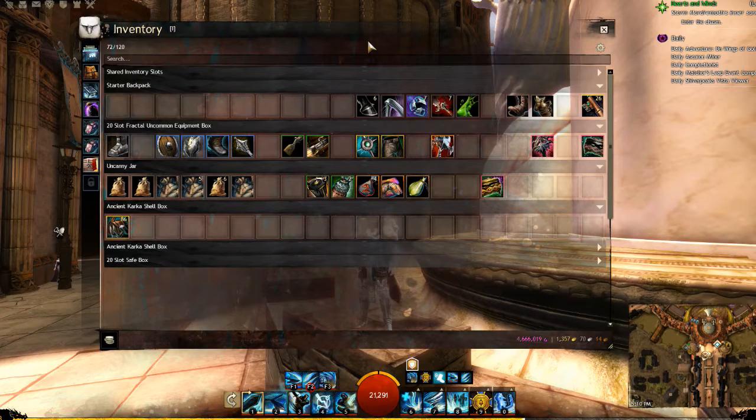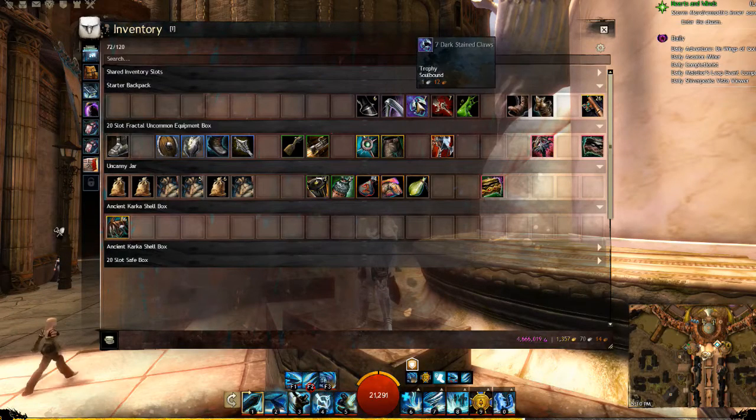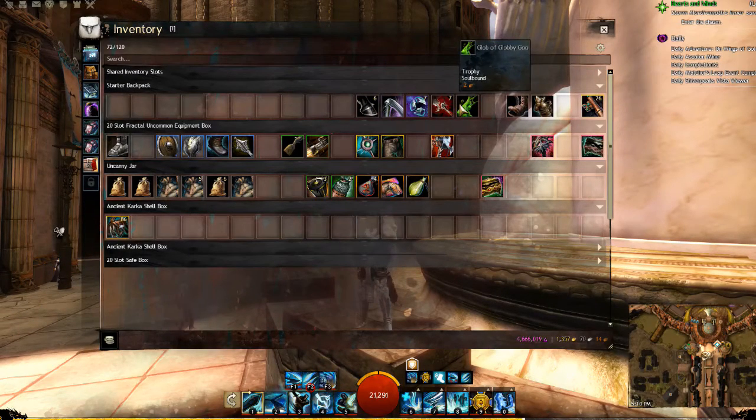The next item you're going to come across a lot are trophies. There are three kinds of trophies. The first are junk items — trophies that literally have no value except at the merchant for a handful of coppers. They are stackable, but you really want to clear these out of your inventory as quickly as possible. In a pinch, if you have no inventory space, these are the ones you're going to drag out and delete to make space.